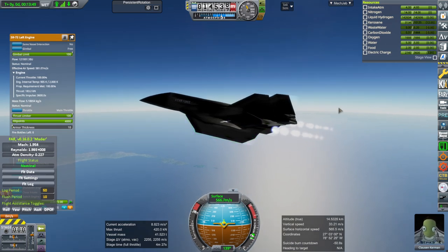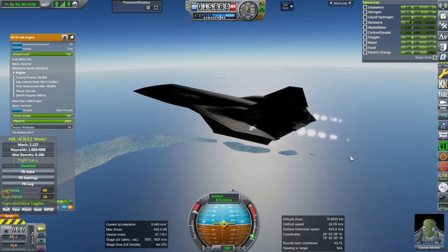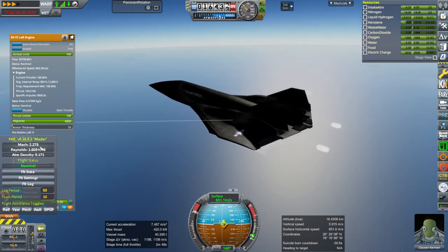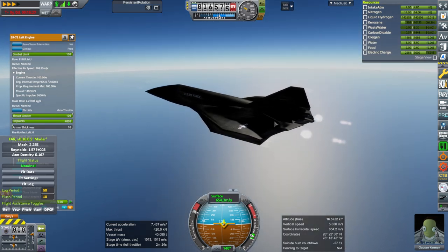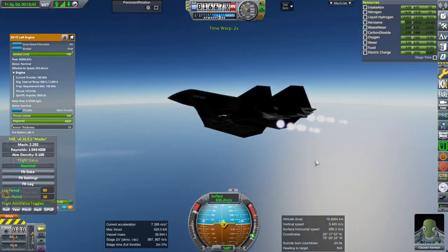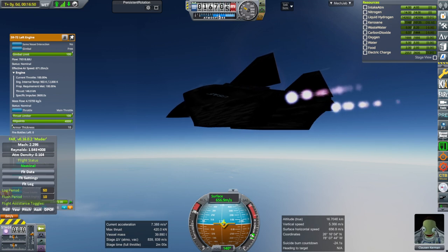Will the engines operate in the scramjet mode, as it were? We know they don't operate slow. We need to get to Mach 3-ish. I don't know if it's going to get up to where we need to go. It seems to be topping out at Mach 2.3-ish at the moment - that's not going to be good enough. And we're running out of fuel. I'm going to try switching the engine mode at Mach 2.3 and see what happens. Hopefully it's not going to be completely out of its depth at that point.